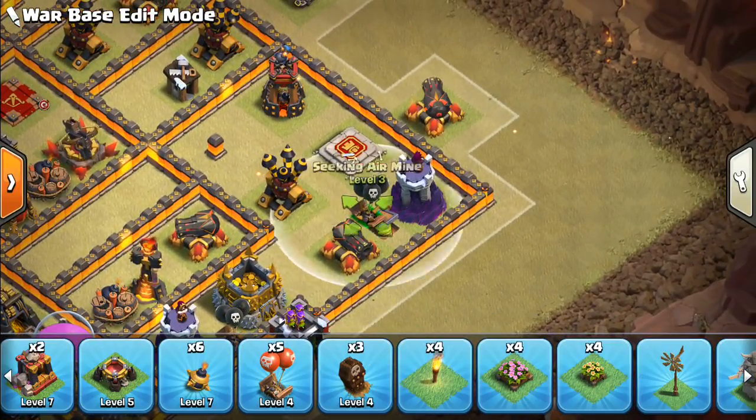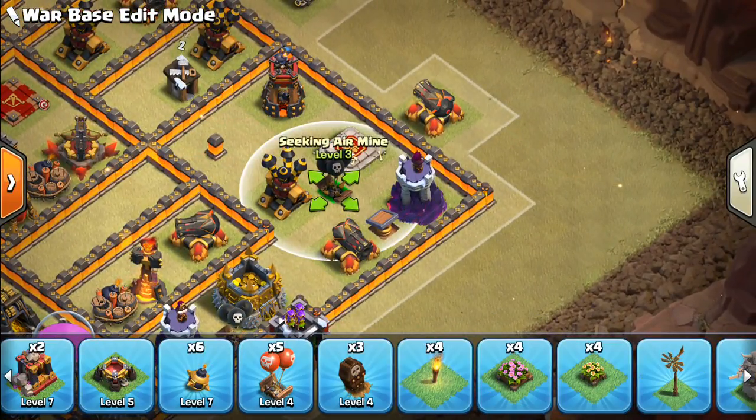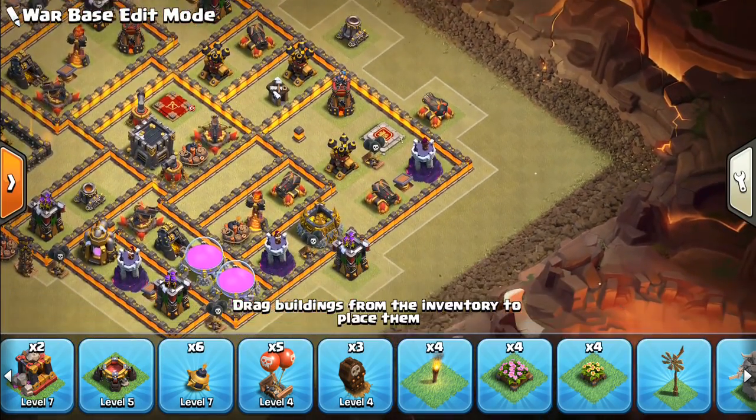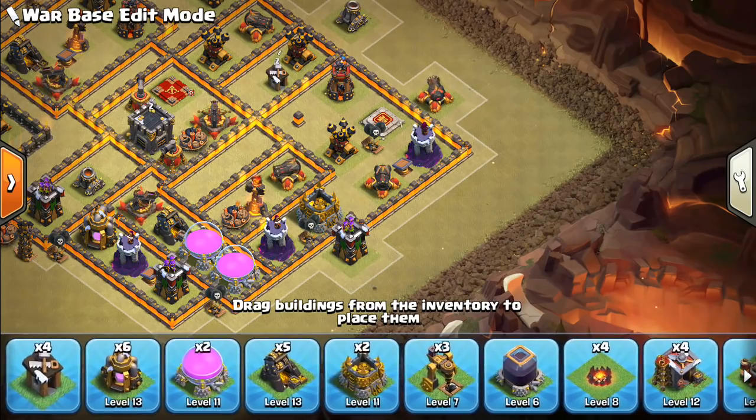Finally we'll put one by this air defense in case there's a Lalo into it. Generally speaking it is a little bit weak in this area, especially because the wizard tower is right next to that air defense, which isn't generally very good.